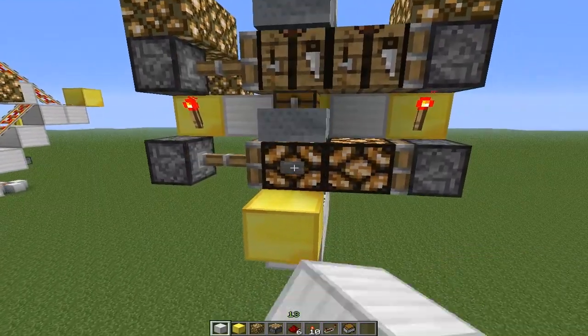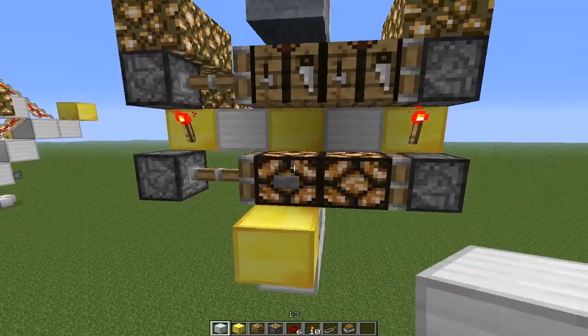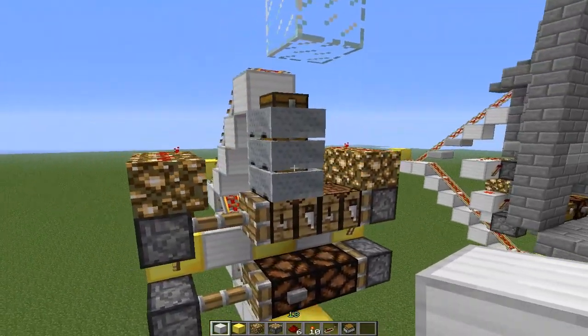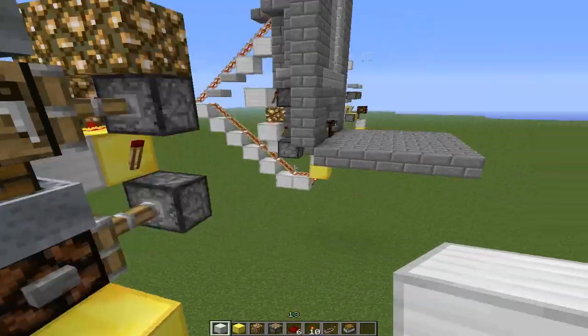and two redstone lamps to make it look like it's staying in place. Let me see if I can imitate what happened back there. That's basically what happened before — the three minecarts just got stuck on top, but just a simple press of the button will bring it back down.